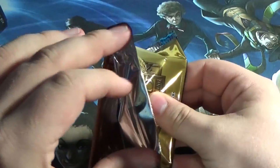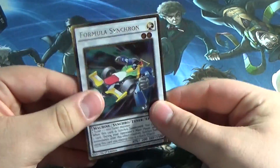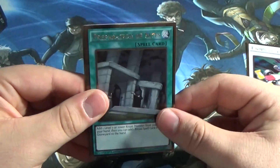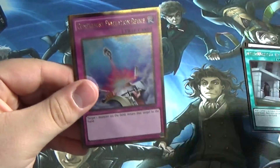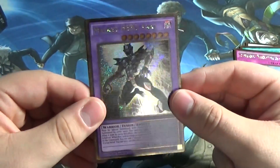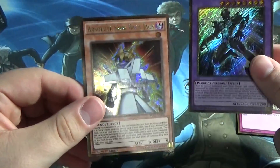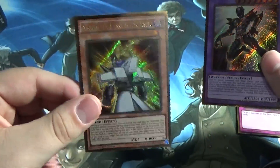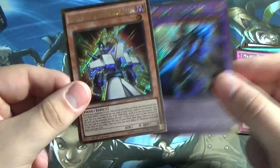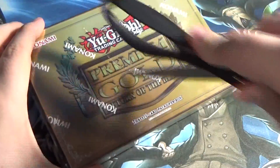Third mini-pack! Formula Synchron, Prep of Rights, Compulsory Evacuation Device — always good to have one of those. And then Masked Hero Anki, pretty nice. And Absolute King Backjack — got it right on the first try! I know people don't normally get it right. This is pretty interesting — might be a Tecken something someday. So that was a pretty nice first mini-box. And now for mini-box number two.